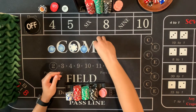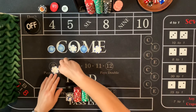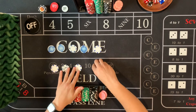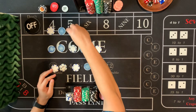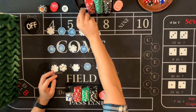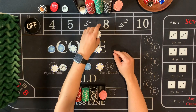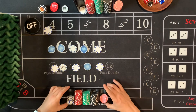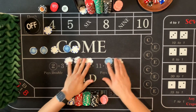It's extremely hard to roll 15 non-field numbers in a row. That's just the math behind it. So the first five, you wait. Now we're just dealing with the 10 non-field numbers and the betting that goes into it.